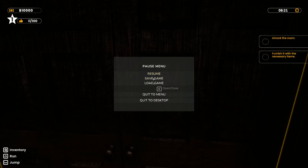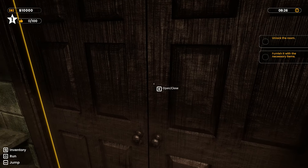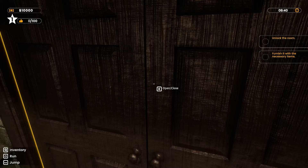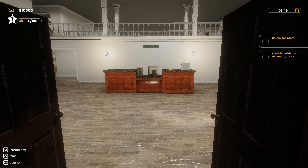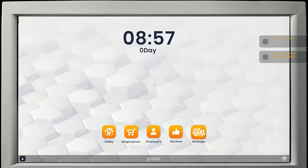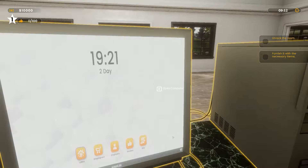I don't think you can change the keys on this either — you can't actually change anything. Interesting. I'm using the arrow keys to move. E to open the computer. Okay, I've got to unlock the room and furnish it with necessary items.